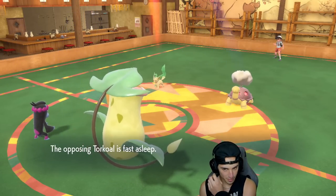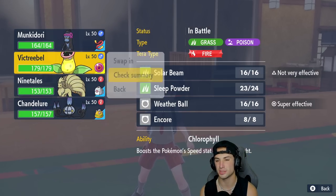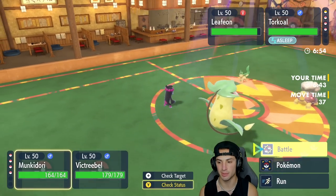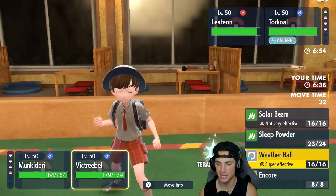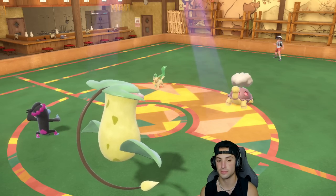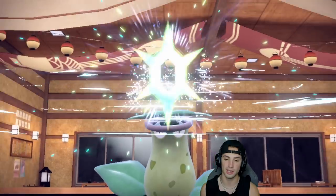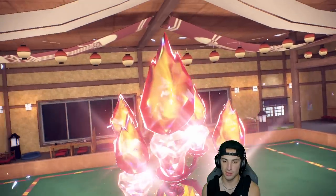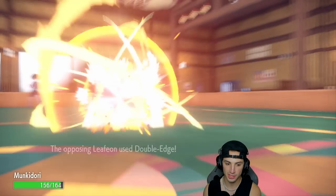Leafeon might outspeed Victreebel since Victreebel's speed is around 98. From here the simple play is to chip down Torkoal as much as possible, then Terastallize into Fire and Weather Ball the sleeping Leafeon for the KO. We want to deal some damage to Torkoal before it wakes up so it isn't doing crazy damage with Eruption, then we'll go from there with our Tera type — Weather Ball really rocks out well.